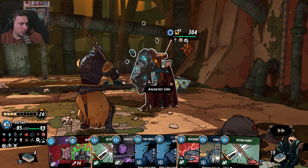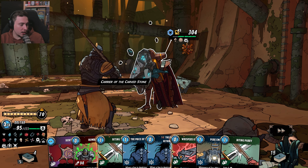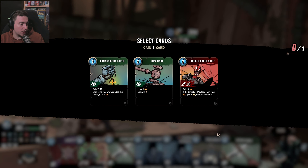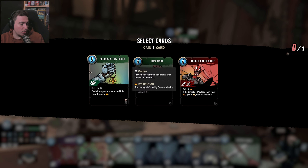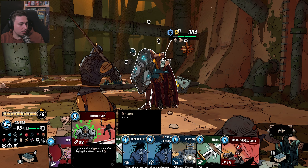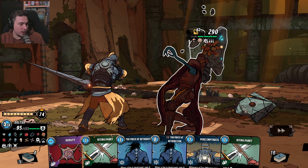I can play three cards — three blue cards. And I will have the opportunity to counter this attack, or I will go for purification beat and do the same. Okay, I will do it like this and not play blue cards because I will benefit from them later. If the target HP is less than your — now it's not. King 13, each time you are wounded this round.